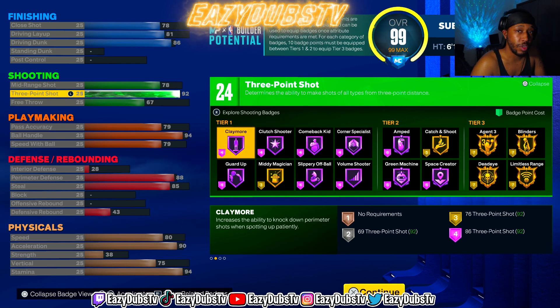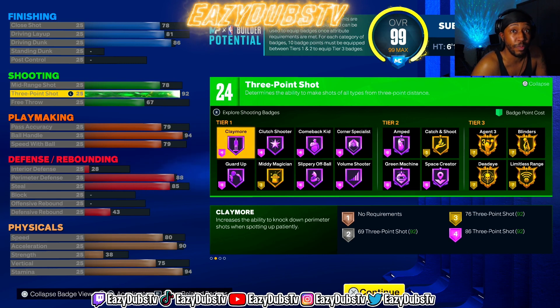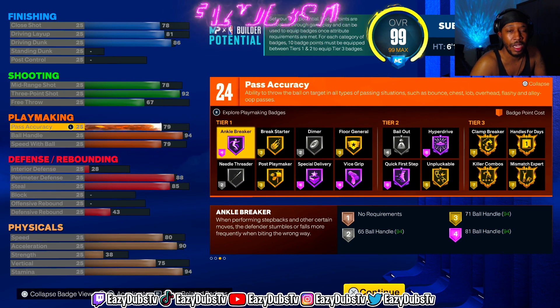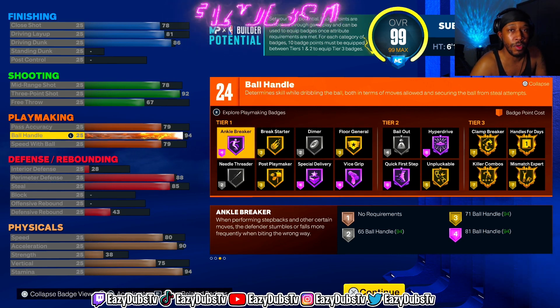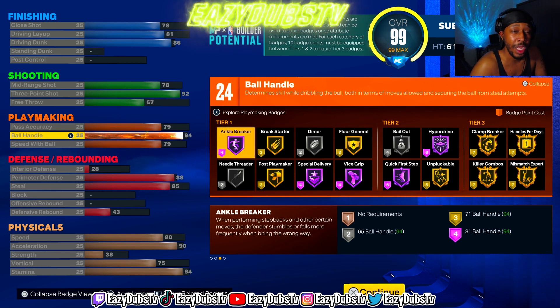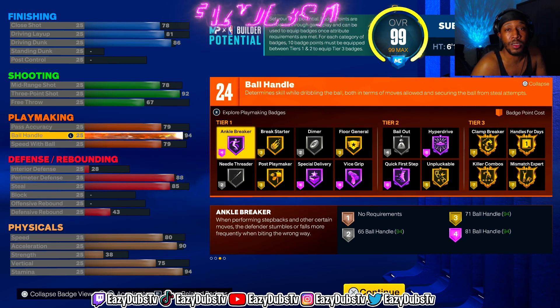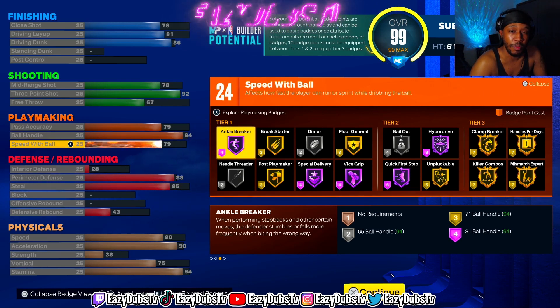You get a 92 three-ball, so you still get Gold Blinders, Gold Agent 3s, and Limitless. You're going to be able to fade, shoot from deep, do whatever you need to do. And since you're so little, you get that Steph Curry base — which is high key the best base in the whole game. A 79 pass accuracy so you're still going to get those zip passes, and you get that LeBron James passing style with Silver Bailout. A lot of people may ask why not go 95 just to get Hall of Fame Unflappable — but honestly I think you'll be fine with a 94, and if you went up to 95 you don't even get a badge point. Main thing is you're going to get that Steph Curry size-up escape package, so you'll be able to Curry slide and do everything.